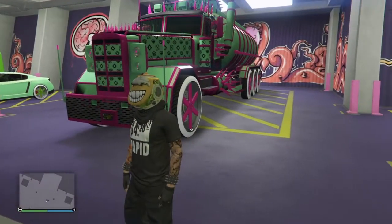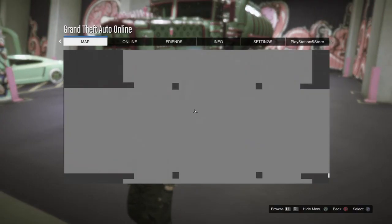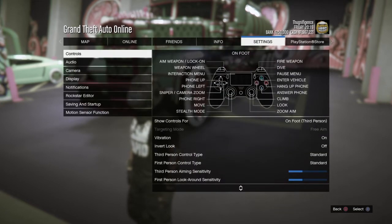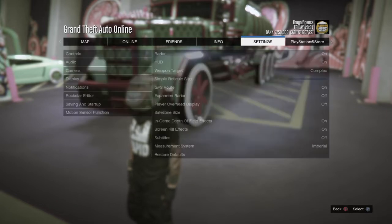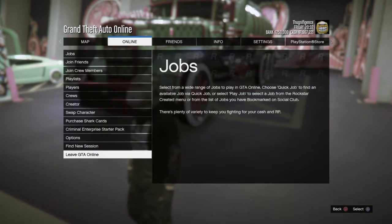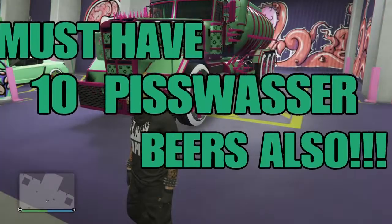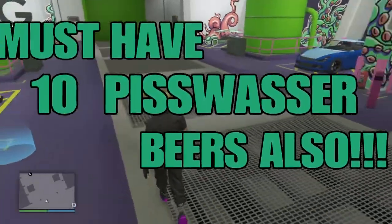You're also gonna need to be in an invite-only session. Go to Settings — you need to be in free aim targeting mode. You can set that from Story Mode, change your targeting mode there, then go into the invite-only session online. Also go to Online options and set your matchmaking to Closed, just like that. If you have all those things set up, you're ready to do this glitch.